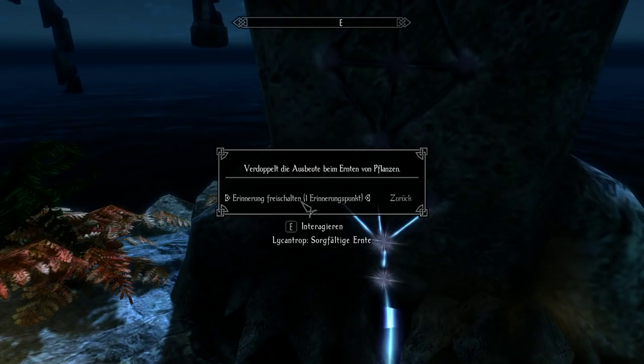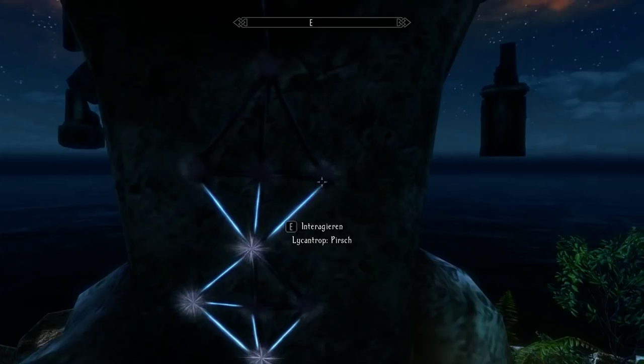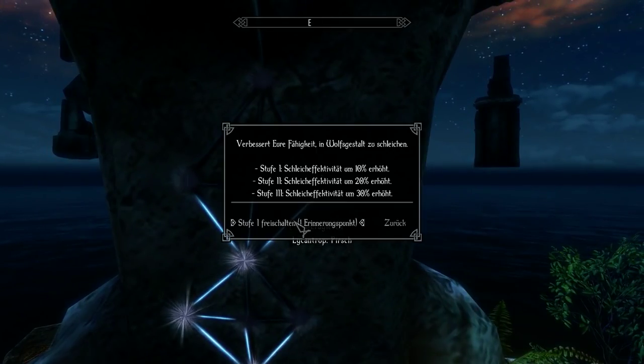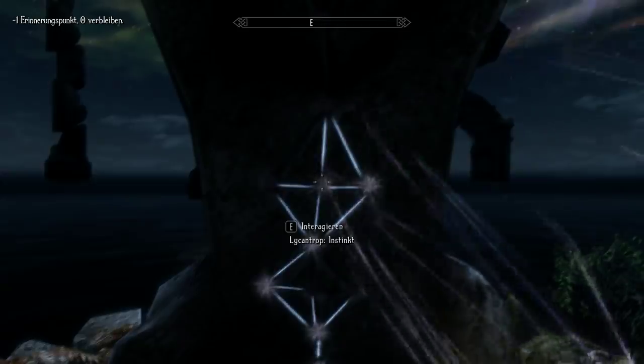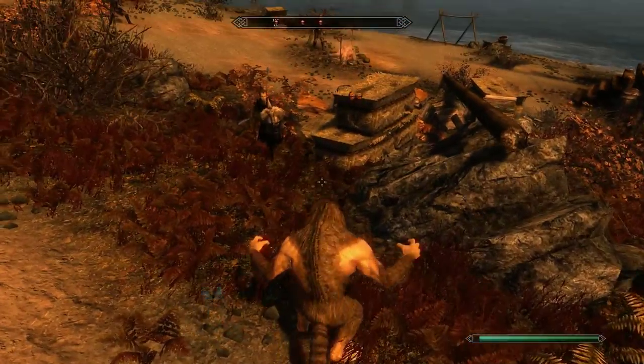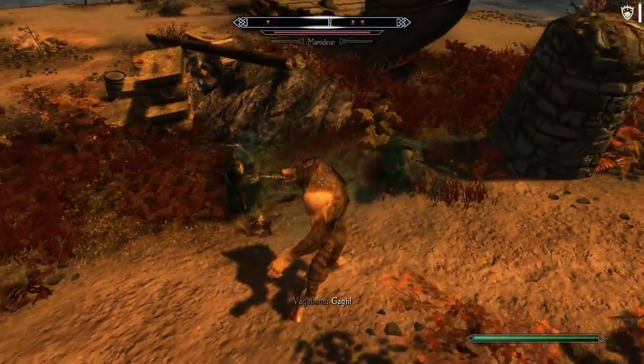Other useful abilities of the Lycan Trope improve your harvests from plants, your sneaking skill, and allow wolf form to see through walls, or reduce the amount of Cain Fever caused by each transformation. Experienced Lycan Tropes can also release any active Kimica in their system as a poison cloud, whose effects depend on the expelled Kimica.